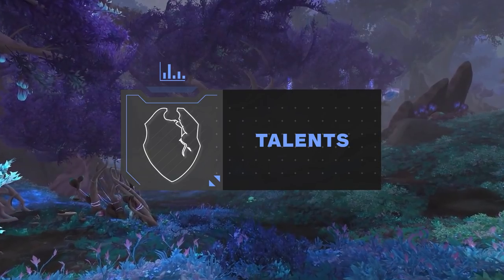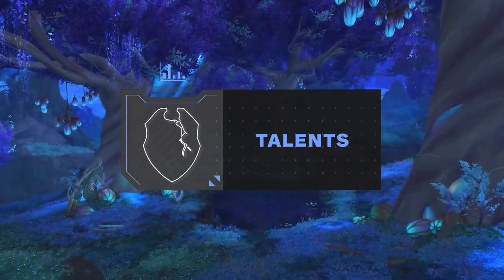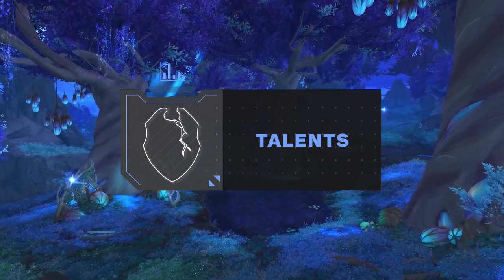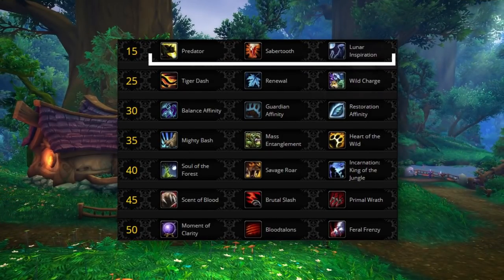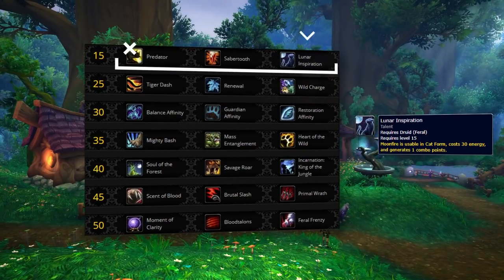Next up, we're going to be breaking down the standard talent tree, giving you the default talents and any other optional or situational talents you may want to select. Starting on the level 15 row, you've got two potential options — what you pick is mainly based off your covenant choice. The first option is Lunar Inspiration, which adds Moonfire to your damage rotation, making it usable in cat form and generating combo points. You'll always want to pick this when playing the Necrolord Covenant, as it synergizes exceptionally well with your covenant class ability and legendary choice.